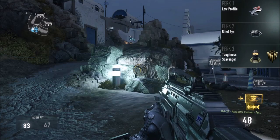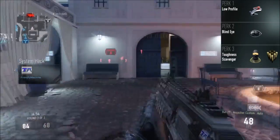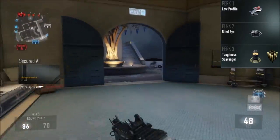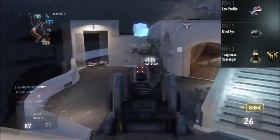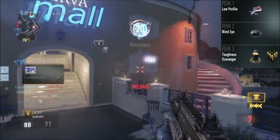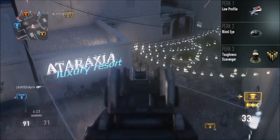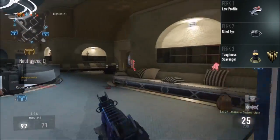For perks, on your screen you can see Low Profile, which you definitely want to use because it keeps you off the radar — it's mainly a must-have in perk 1. Use Blind Eye in the second perk tier for obvious reasons — I don't want to be getting killed by scorestreaks, no one likes that. Then for perk 3 we've got Toughness and Scavenger. Scavenger is debatable because if you've got Extended Mags you can preserve ammo anyway, so you could swap Scavenger for Blast Suppressor if you prefer.